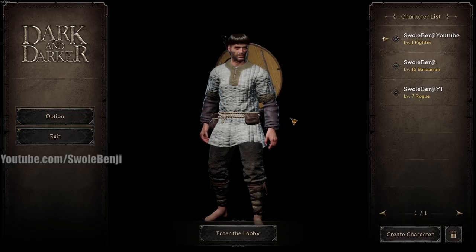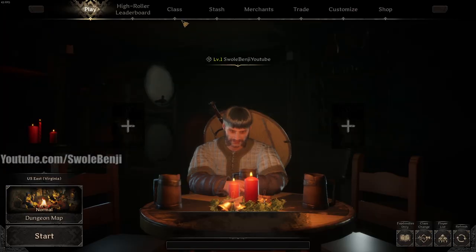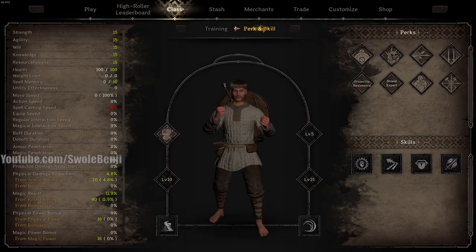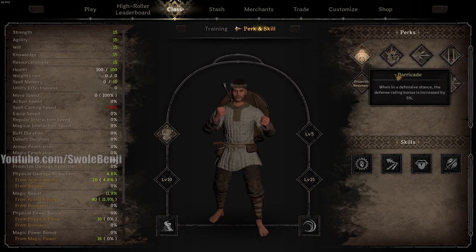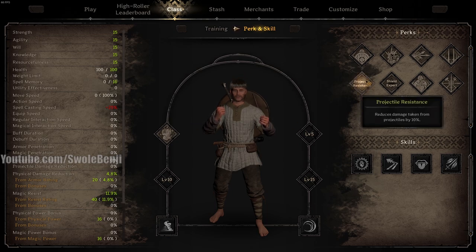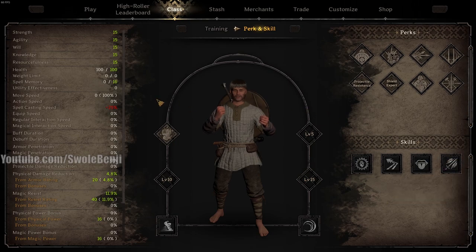This is where a lot of guides get it wrong. They're going to tell you to make your character, enter the lobby, and do all this crazy stuff. The only thing you should do is go to class, go to Perks and Skills, and read all of the passives and skills to find out what you like to use as a level 1 character. You only have one passive slot. You need to work on getting to level 15 so you can unlock all three passives. The best way to do that - since you only earn experience points by killing mobs, not players - is to completely ignore the game's objective and just PvE.